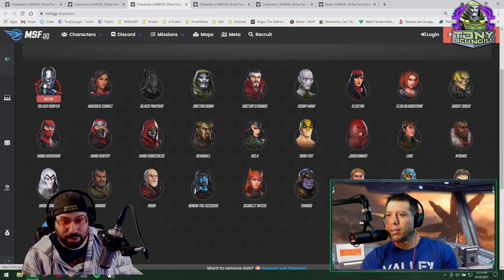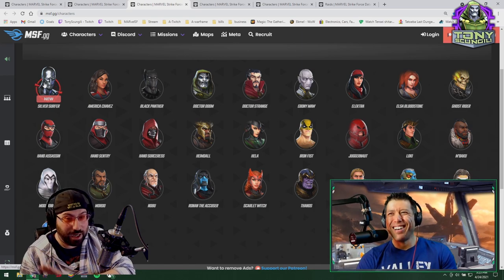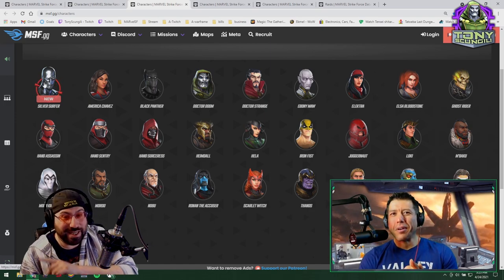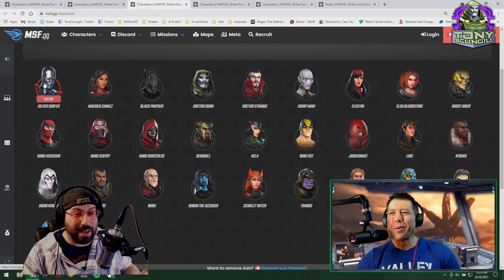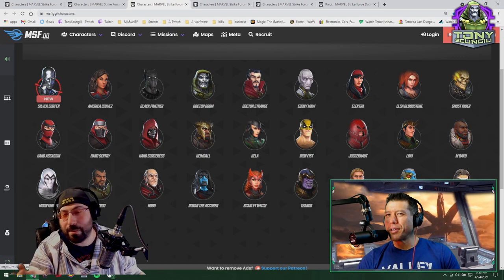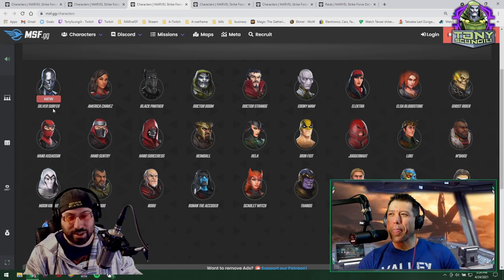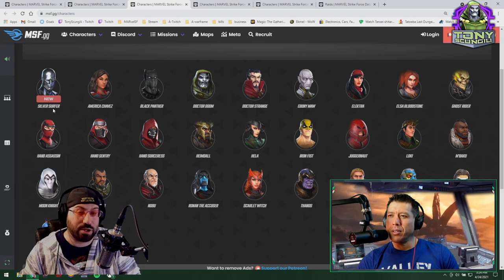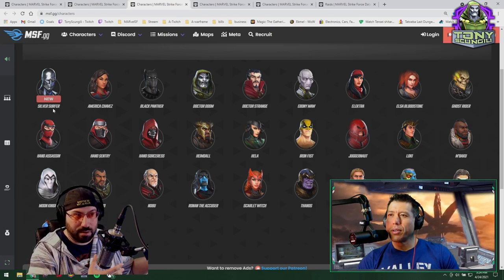I soloed all of Dark Dimension 2 with just Silver Surfer — auto, on auto. It took 12 hours, but he soloed every single node because he healed for more damage than they could do. Granted, he's 100k, but there are not many characters that could do that. Maybe Emma, maybe Ultron. Surfer did solo DD2, which is hilarious — he's that good a character.